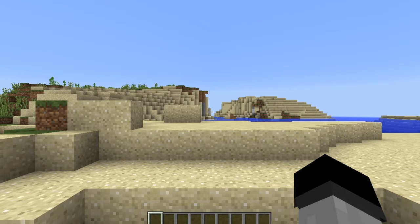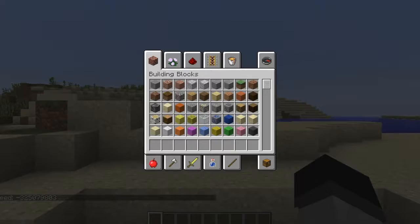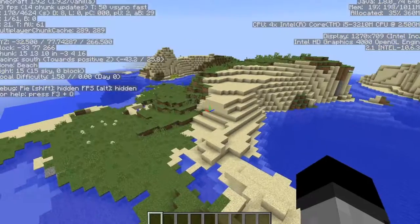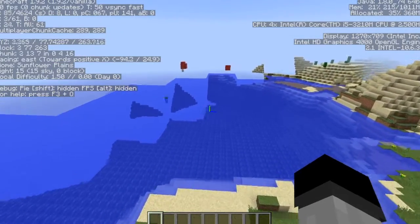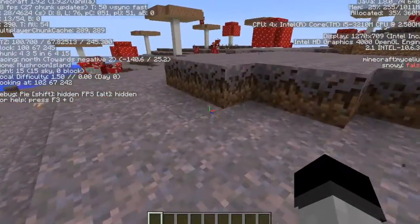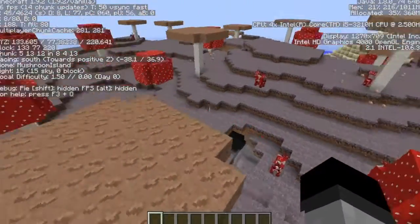What's up gamers, today I've got a mushroom biome at spawn seed for you, I'll leave all the information in the description below. This is the seed — you spawn in here, I'll give you the coordinates — and just over here is the mushroom biome. It's a well-known fact that the mushroom biome is the rarest biome in Minecraft, I think it's mushroom islands, but this is a mushroom biome.